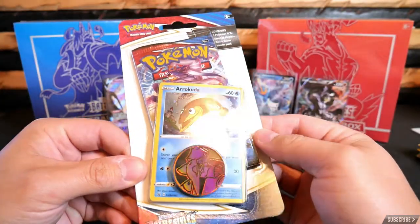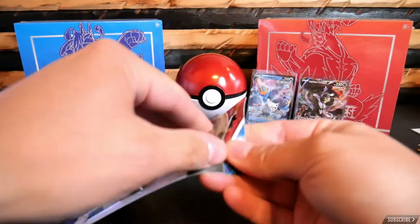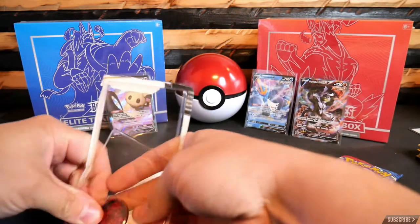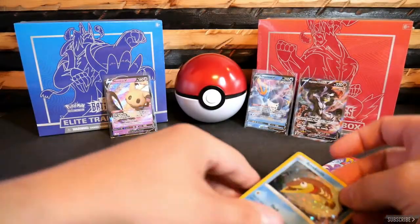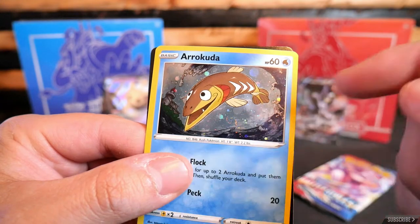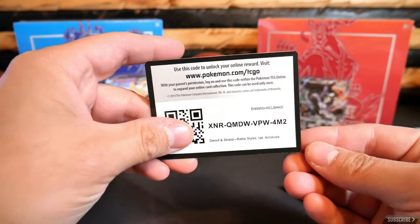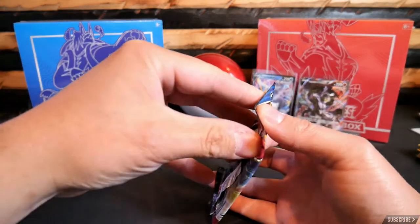We have the last pack of the night — an Arrokuda Single Blister Pack. Let's get this opened up and I'll show you what I'm excited to see on this promo card here. Slide that coin out. Pretty cool. Found this on the shelf — you can see that shining swirl right there. Super excited to have found that on this one, that's what I look for in these. Those swirls. And there's a code card.